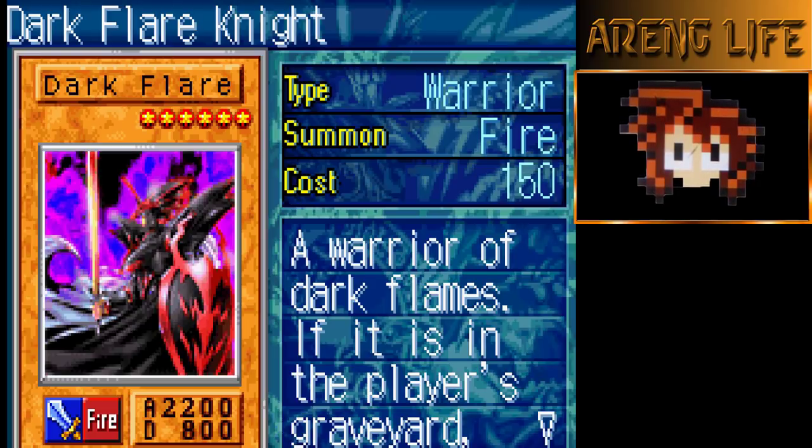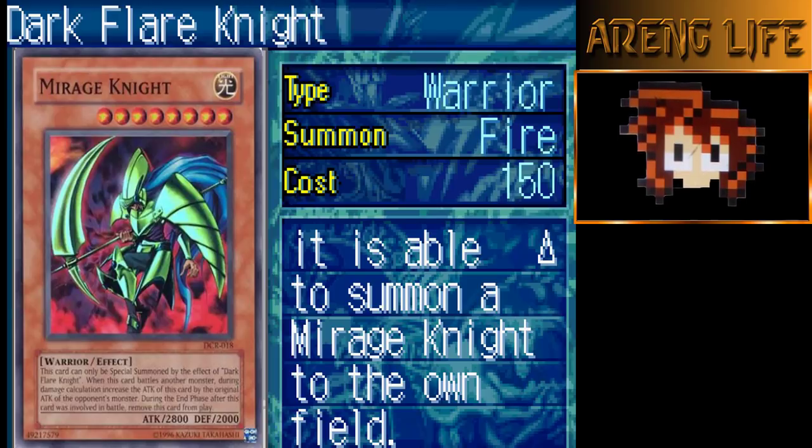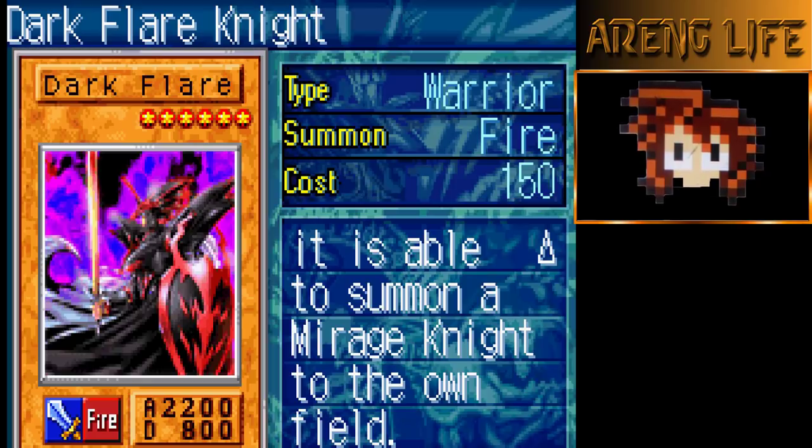The absolute second best card in the game right next to Phoenix Mode — it's Dark Flare Knight. This card is amazing: you basically discard it and it summons Mirage Knight on the field. When Mirage Knight attacks and survives your turn, on your opponent's turn he splits up into a Dark Magician and Flame Swordsman. You get two monsters — it is crazy, this card is so good.